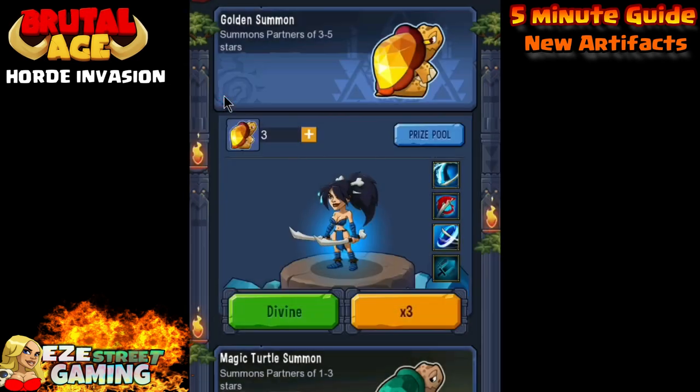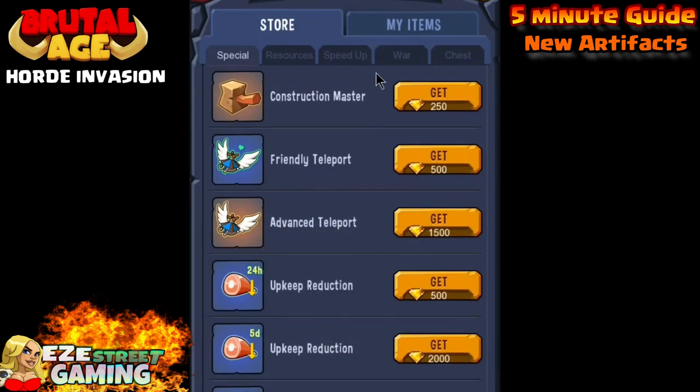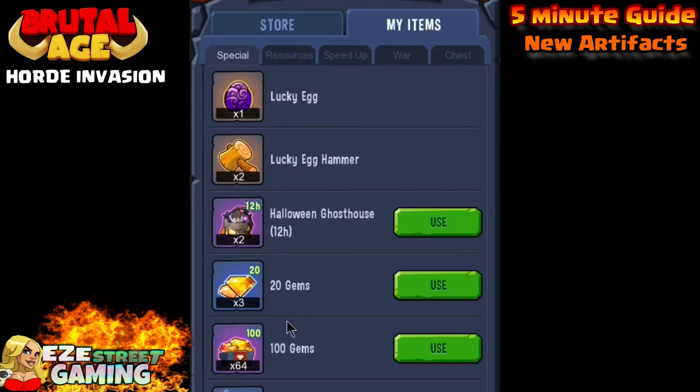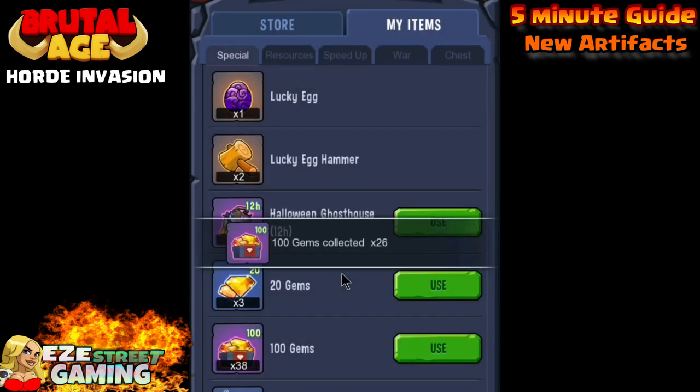This video is about the four new artifacts we can get. I'm on our second account, also named Easy. I had six partners and got 64 times 100 on the gems, so I'm going to spin and see what I can get with some golden turtles.